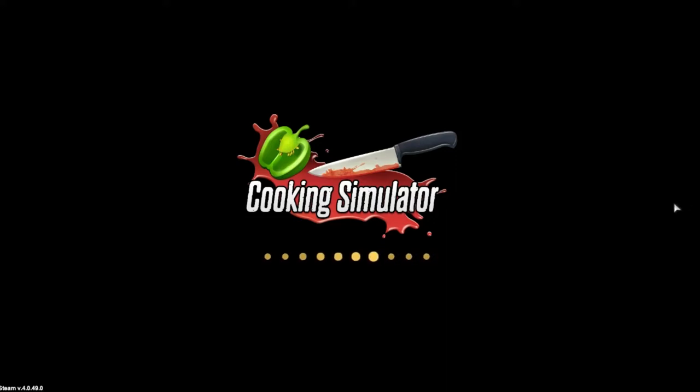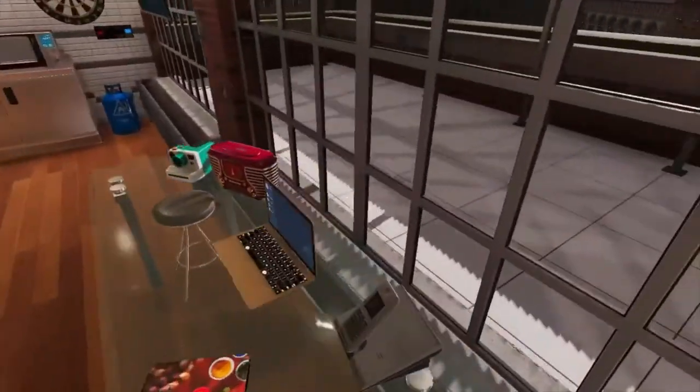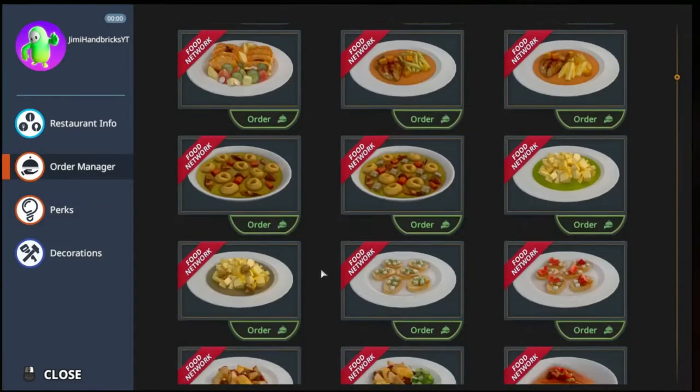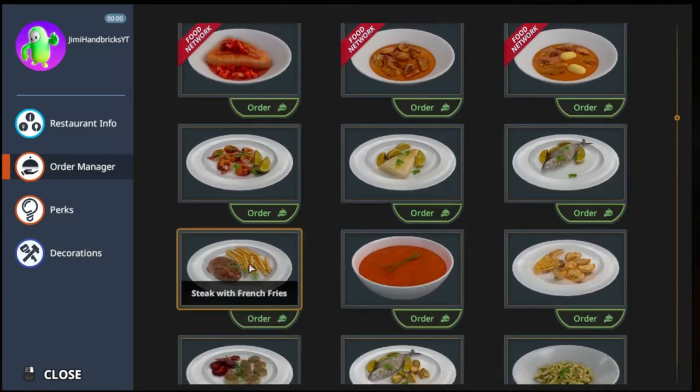Hey, what's up everyone, Jimmy Hambricks back here once again in another video. Today we are going to be checking out Cooking Simulator. This game's absolute chaos and you can do some pretty fun stuff with it, so let's go ahead and get started. Once our kitchen loads in, there's gonna be a couple of lag spikes, that's just how it is. There will definitely be some FPS drops later on in the video.